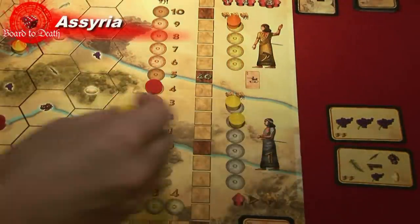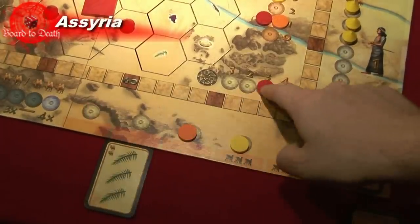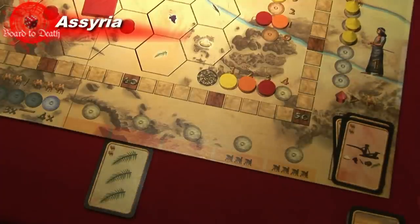Once everyone has spent their camels, the turn ends and a new one begins. The first player becomes last and the last player becomes first. Flip over new food cards, flip over another expansion card, place your huts, feed them, score points, and spend your camels. That's basically it.